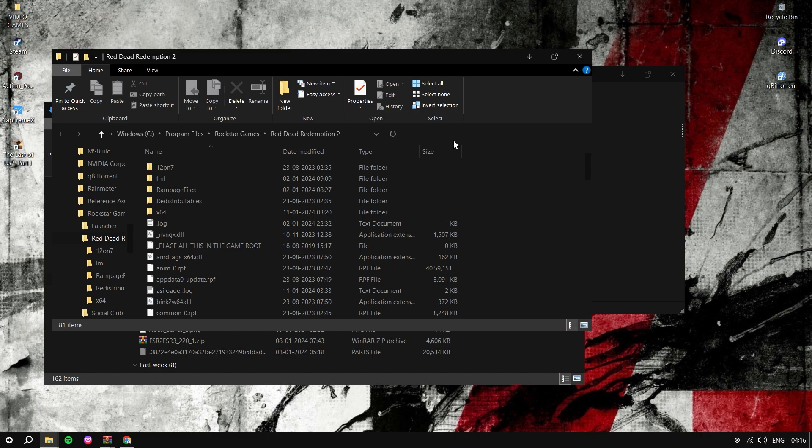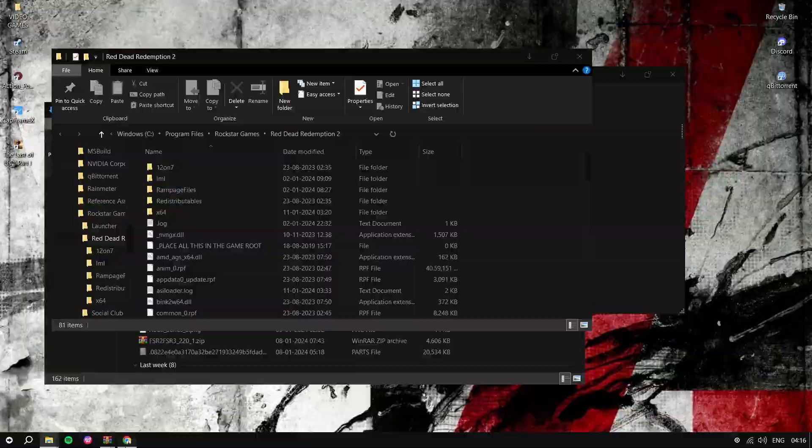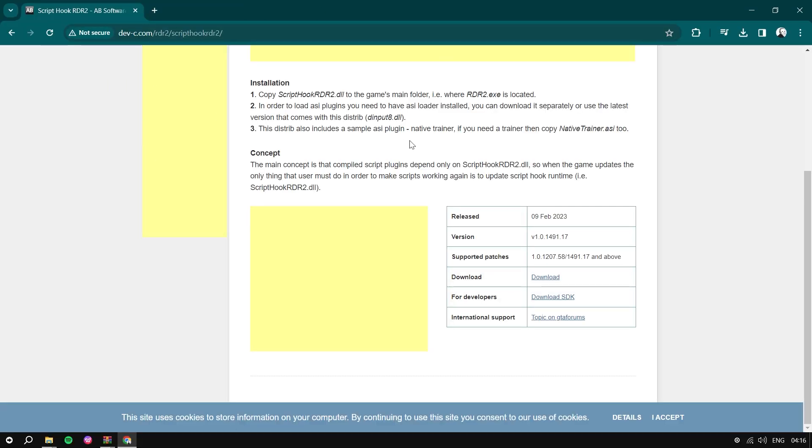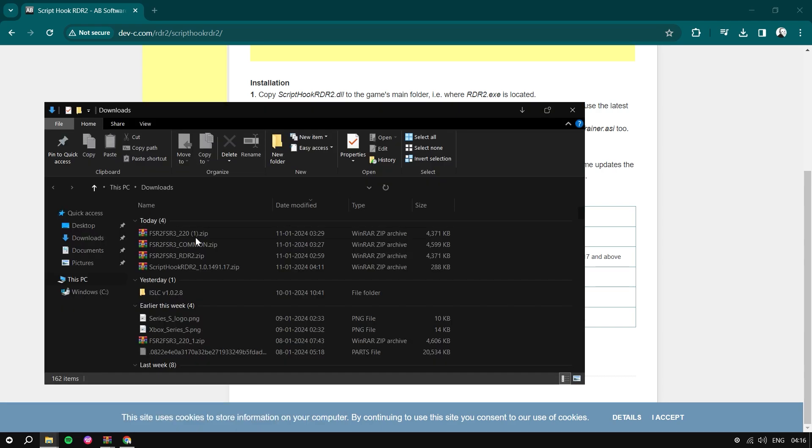You can join from the link in the description. First, open the main directory of RDR2 where the EXE is located. Now we need the ScriptHook DLL — you'll see the link in the description box. Simply download it; it will be in a zip folder. Open it like this.